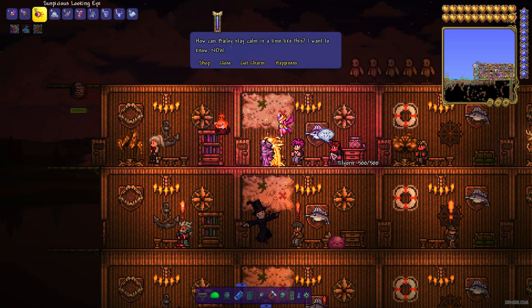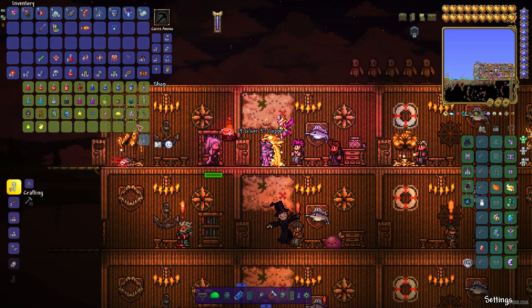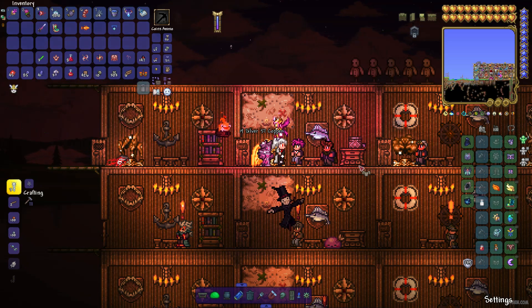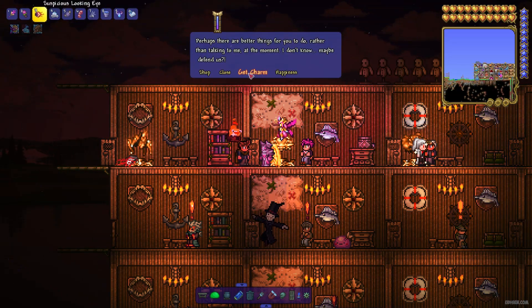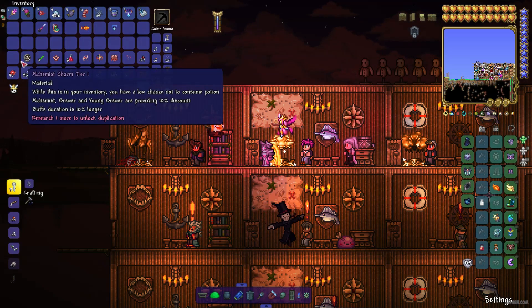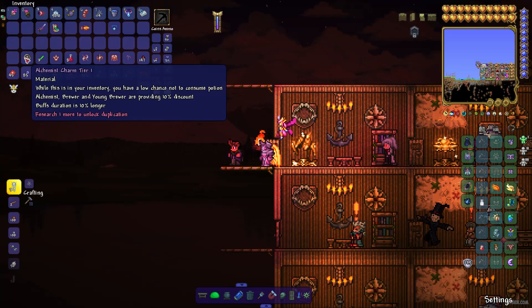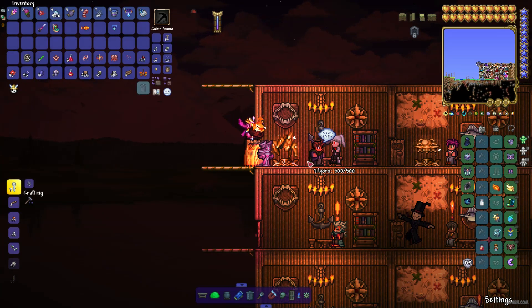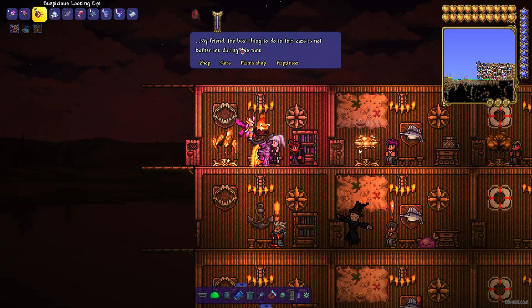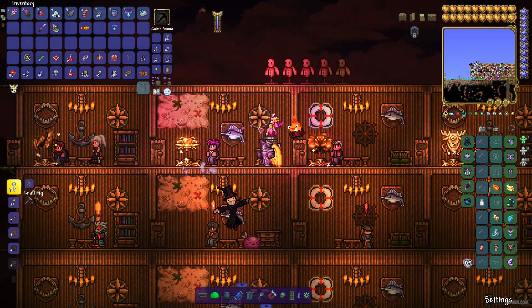In the shop, this Alchemist sells different potions and materials for potions — logical. The Alchemist has a charm: Tier 1 material, which has a chance not to consume potions, and blood duration is 10% more longer. The plants shop also lets you buy plants for your potion brewing.